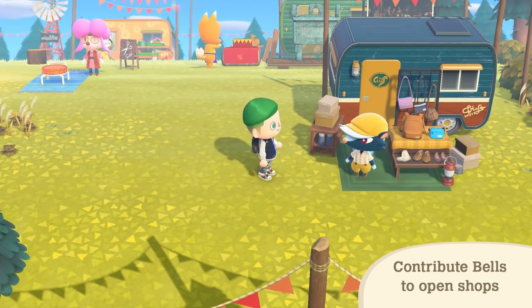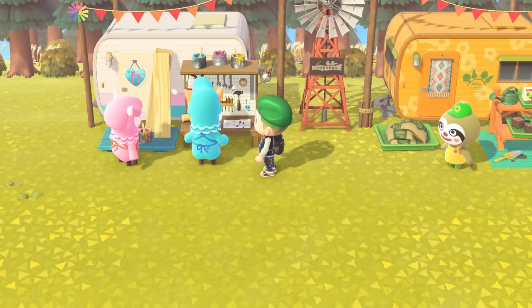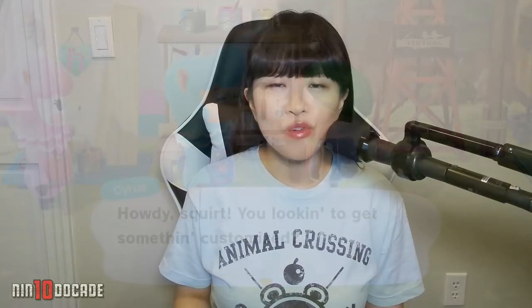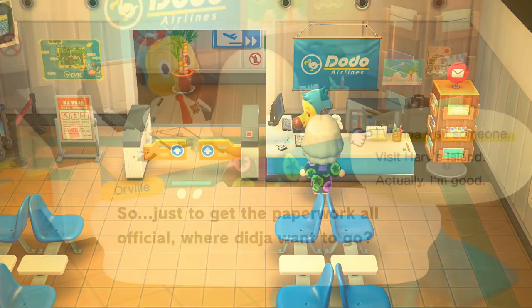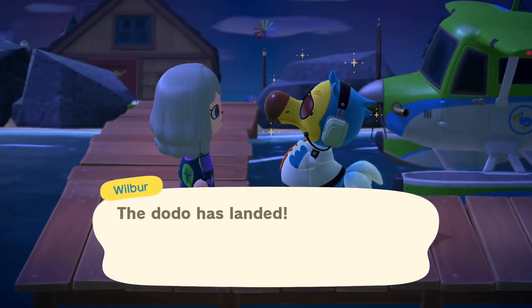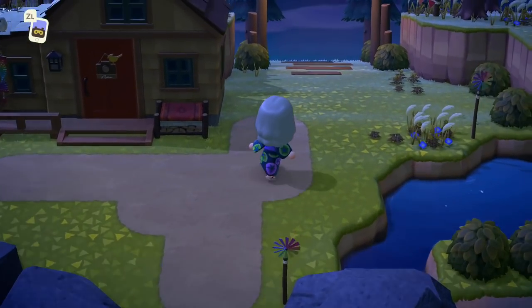This is where you find very special characters that can build the new permanent shops with your help. To access the new shopping plaza, you will need to head to the airport on your island, talk to Orville at the counter, and then select Visit Harvest Island. Once you arrive at the island, simply walk up to the right side and pass the Photopia Studio building.